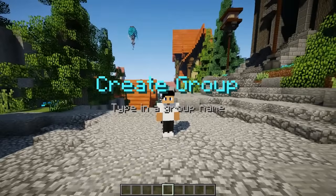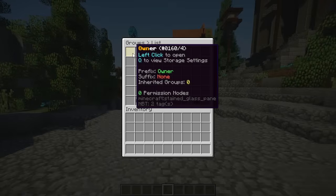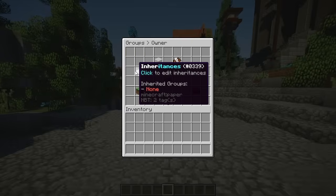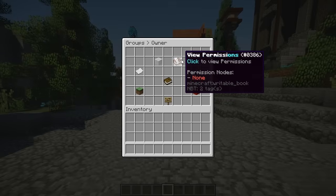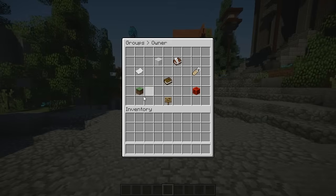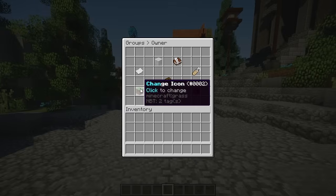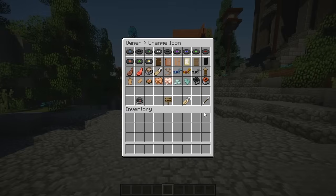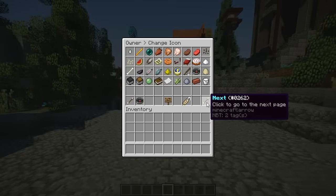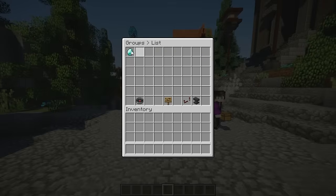Let's go ahead and start creating our first group. We can add a group and name it Owner. Once we click on it, we can change a few things: inherit from another group, make it a default, view permissions, edit the suffix and prefix, delete the group, rename it, or change the icon. So say if I wanted a diamond for it, I can go ahead and change it to a diamond using item IDs or by browsing the list. Now if I go back, as you can see, it's a diamond.